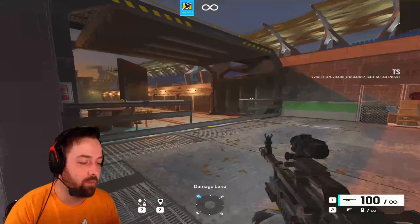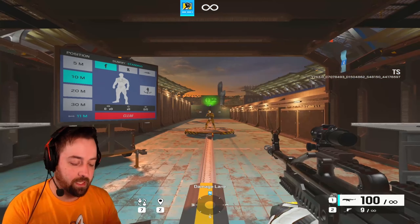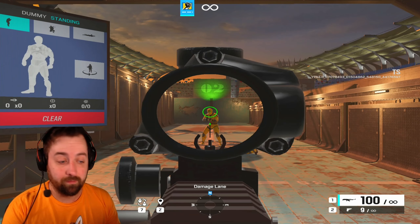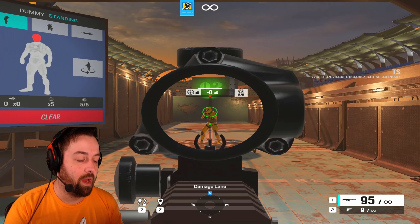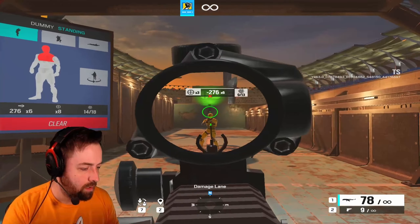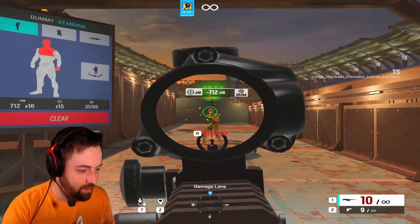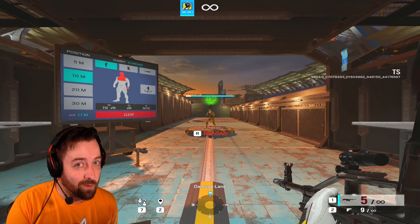We're going to use this target. This is an LMG with flash shatter and a 1.5 scope. Here we have tap fire — look at that jump — and here's a full auto spray while I'm trying to control it the best I can. Needless to say, LMGs are not nearly as strong as they were before.